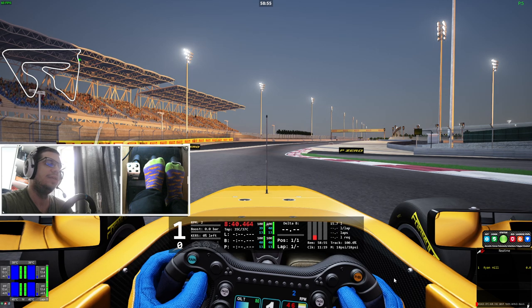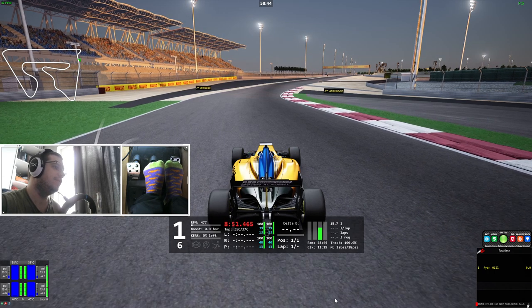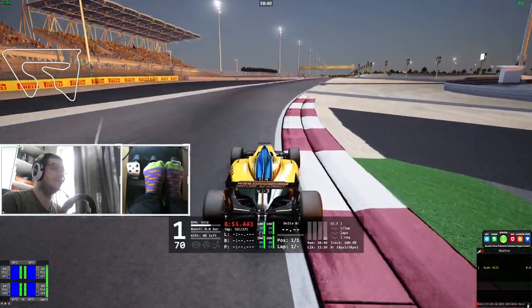That's nice — the lights just came out. I'm going to briefly demonstrate what it is on track. Essentially, it will play a little beep when you hit the DRS zone, so that you can know when you have DRS available to you.